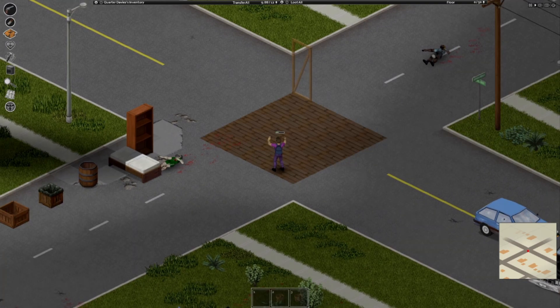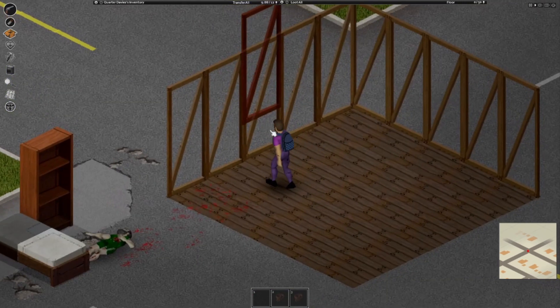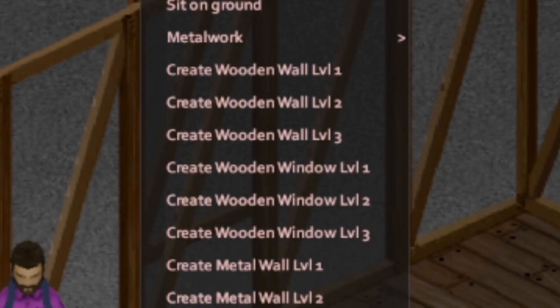To build a wall, it's a slightly different process than all the other carpentry items. First, you must build a wall frame, and then you right-click that wall frame and choose what type of wall you want.